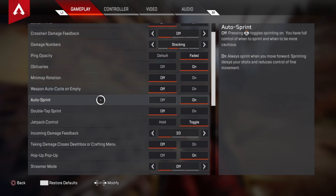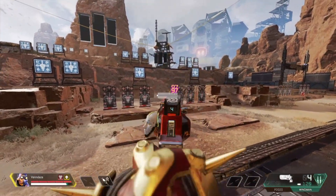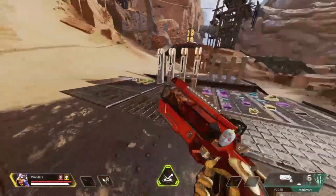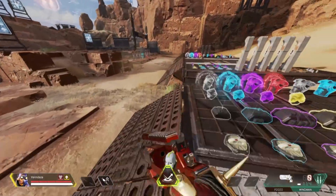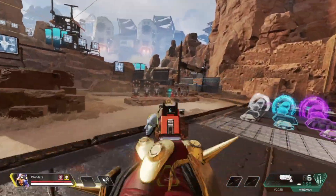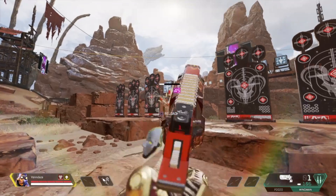Turn on auto sprint because it saves you the hassle of pressing a button every single time you want to run. Having auto sprint off does make your aim slightly better with strafing, but it's not a huge difference so I still keep it on. Now this is very important — change your colorblind settings. Protanopia and Tritanopia are the way to go. I use Tritanopia because I see way better with it on. If you're actually colorblind, just choose the one that actually helps you see the best.